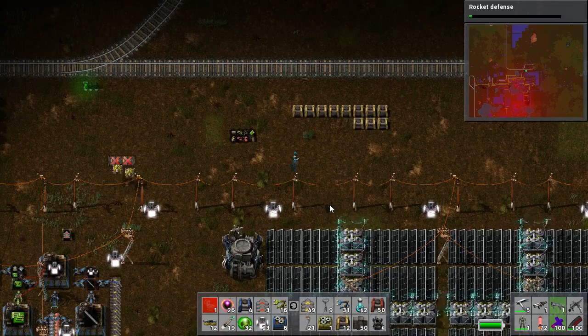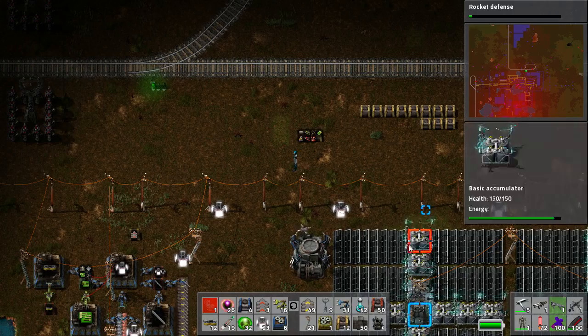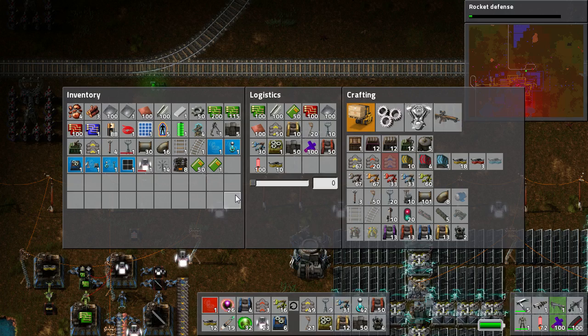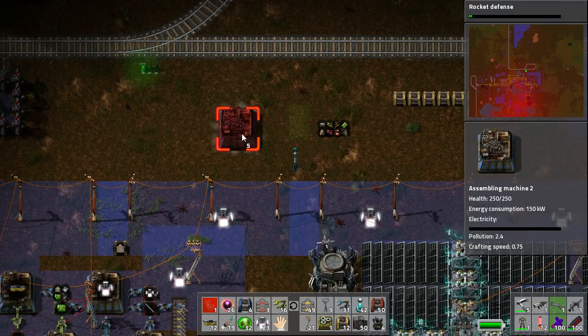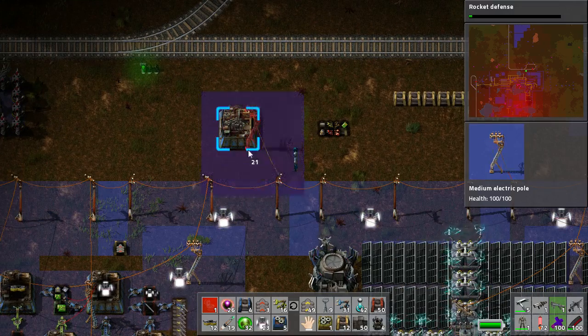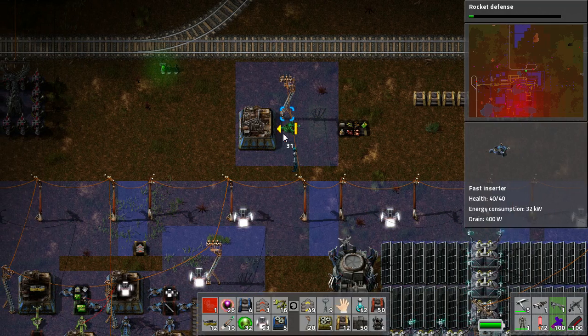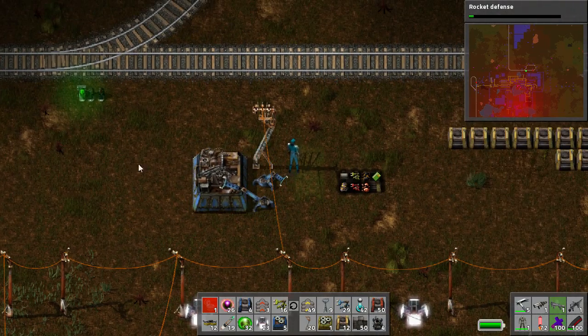If you want to make a design and reuse it often, all you need to do is build it and then make a blueprint of it. We'll make a very simple design — we'll grab one of these assemblers, put it down, and put a power pole next to it. So you have a standard design that you like to use a lot — an in and out — and say this is what you do all the time, your whole factory looks like this.